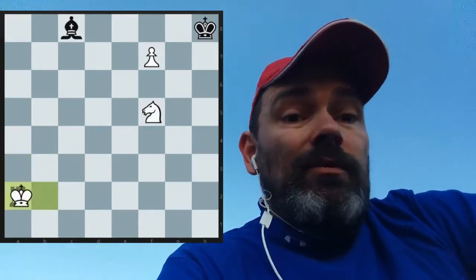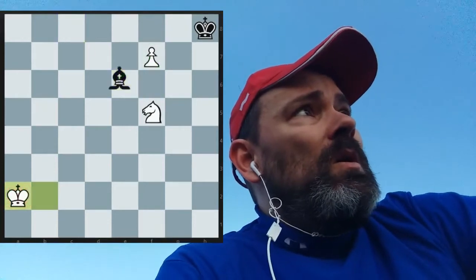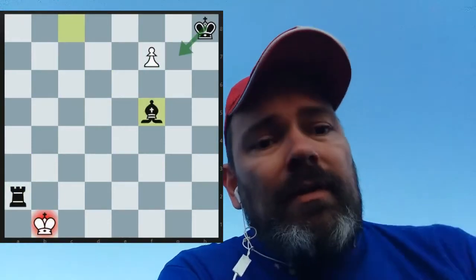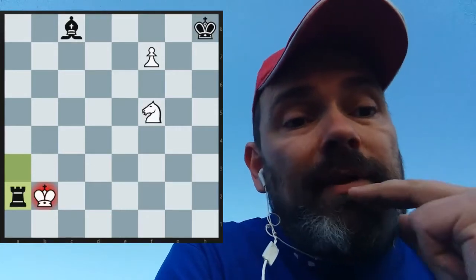King b3, bishop e6, check — we win the f7 pawn. King takes a2 is the same fate: bishop b6 takes f7. What about king b1, bishop takes f5, king g7 — we already mentioned that. So it turns out we have to go to c1 or c3.